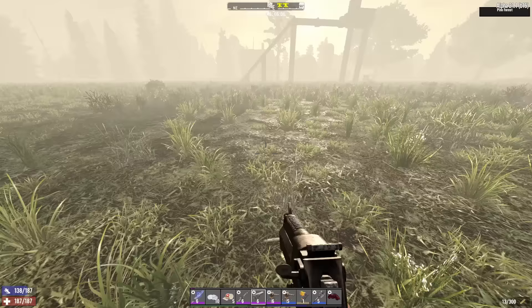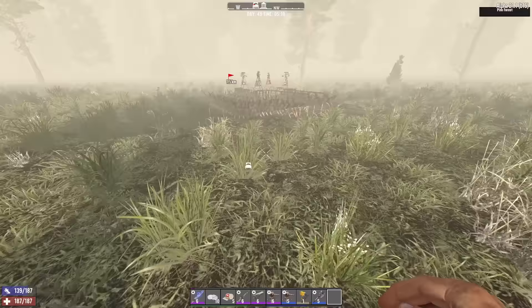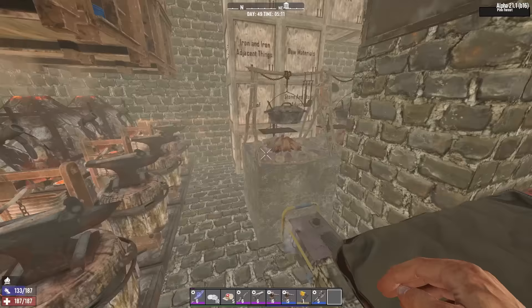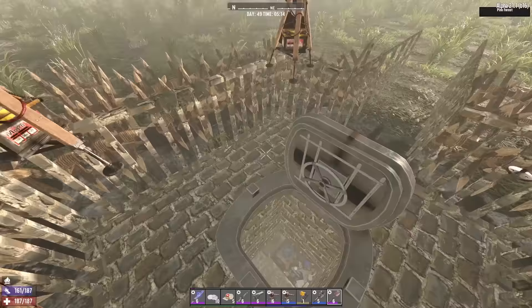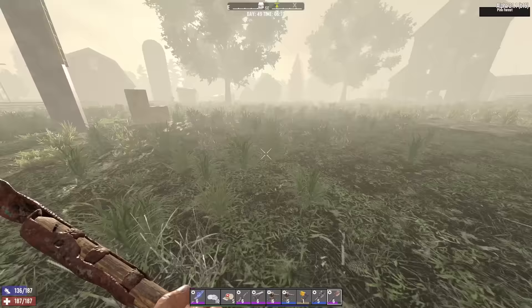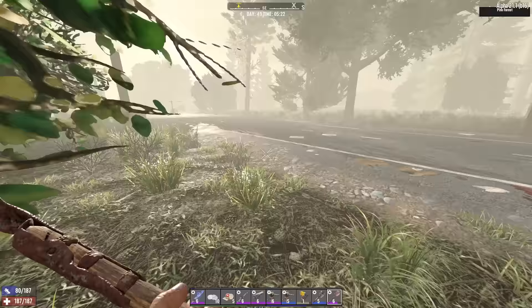I am gonna skip over most of the building because it's gonna be pretty much exactly the same as the other video where I built it, with a few changes because I just want to do the base in the wasteland and see if it's any good at a much higher game stage. I did go into a test world and test one thing though - whether dart traps activate demolition zombies. It doesn't seem like they do, so we're good on that. Hopefully. It was not a very comprehensive test.